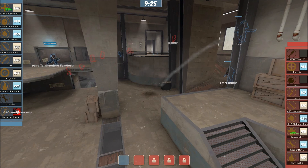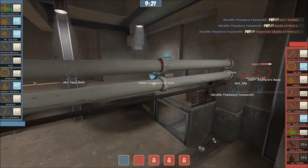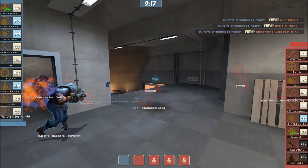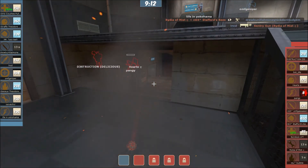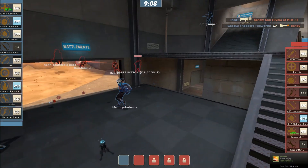Gentleman John, you are just absolutely amazing for making this. This is something we've been clamoring for forever in the casting community. Giraffe takes a double kill with a Dispenser — almost a triple kill. Scout getting real hurt, I think he's going to burn out here. Sour about life there.